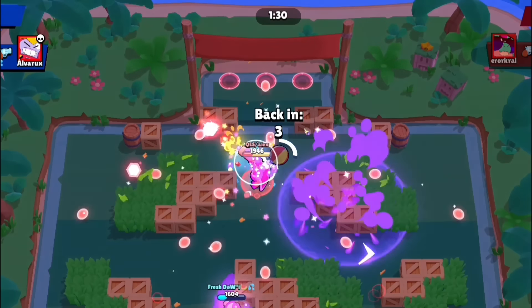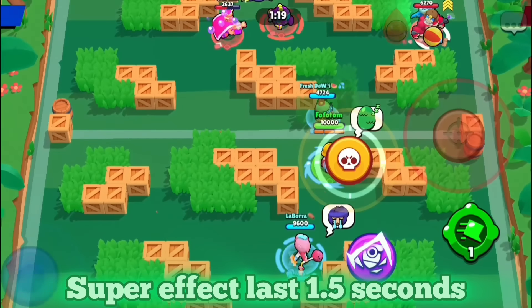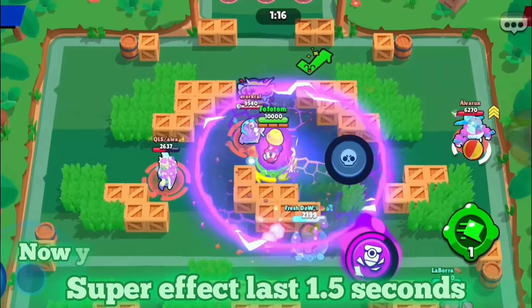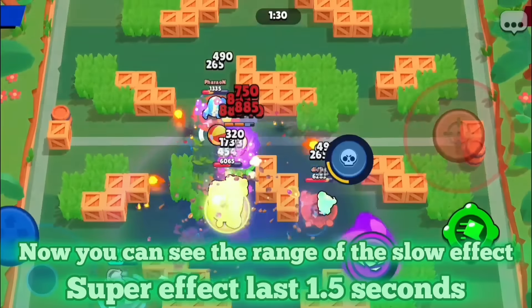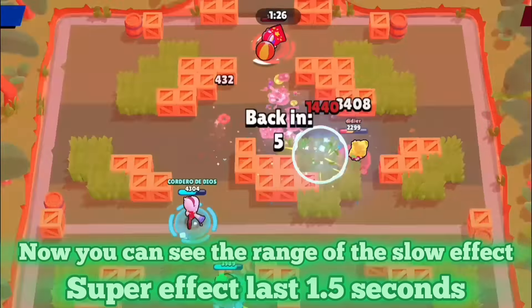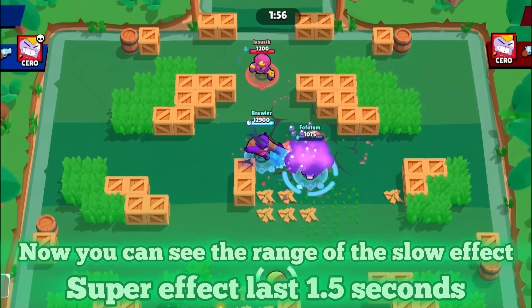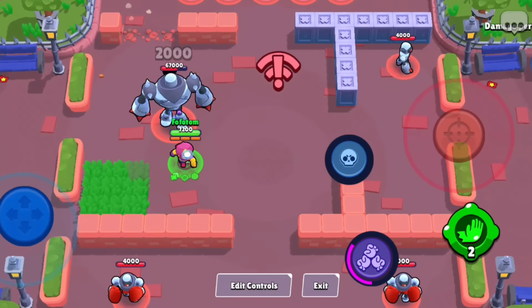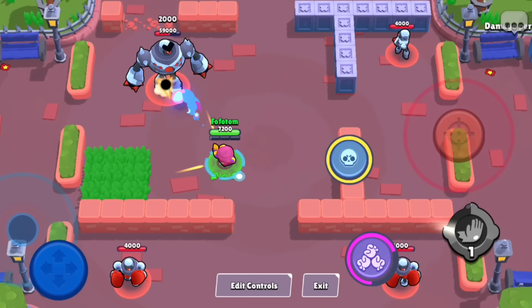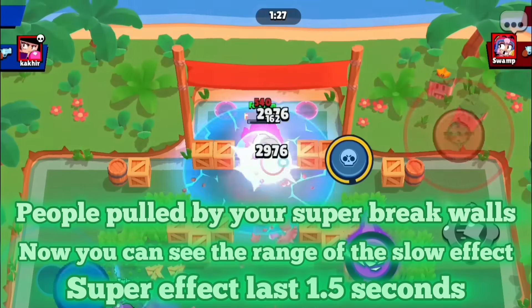Starting off, the super effect will now last one and a half seconds. Your actual super has a duration, and now it will last the same as the slow effect of the hypercharge. You can also now see the radius of that hypercharge slow — because honestly I hate that you cannot see the radius, it feels like it's almost the entire map when it's not. On top of that, while you are hypercharged, your super is now so strong that all enemies being pulled into the center, if they are pulled through a wall, they will break that wall — kind of like a Eugene super but in an AOE.